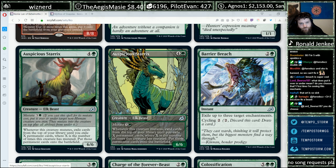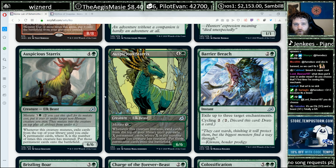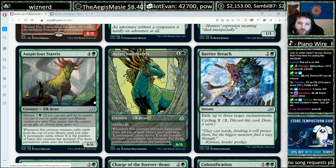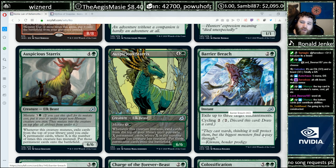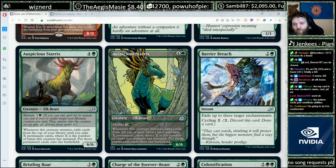Sweet card. Borderline interesting for constructed — borderline — we'll see if there's a constructed mutate deck. Barrier Breach — two and a green, instant, exile up to three target enchantments with cycling. Fuck your enchantments.